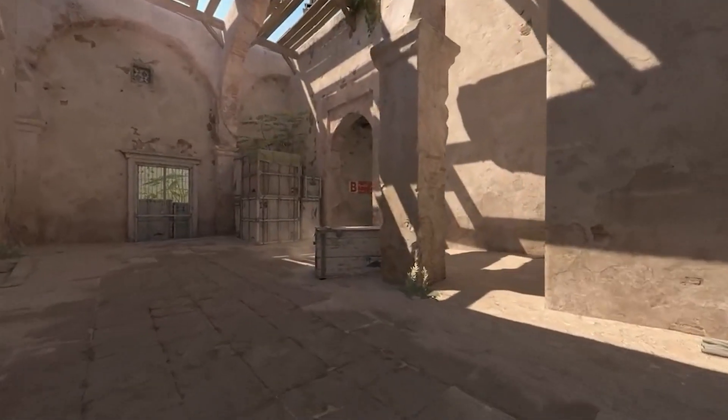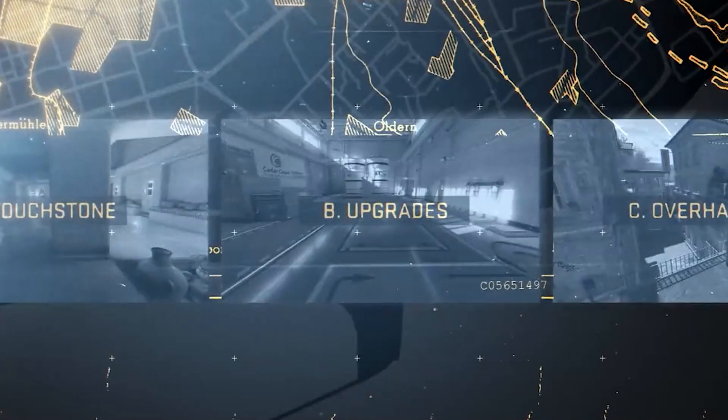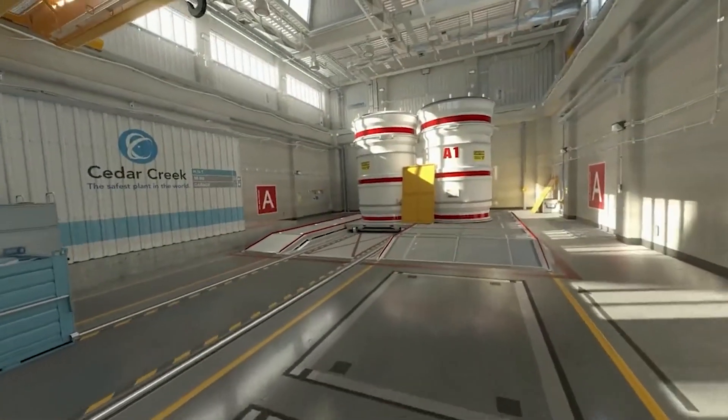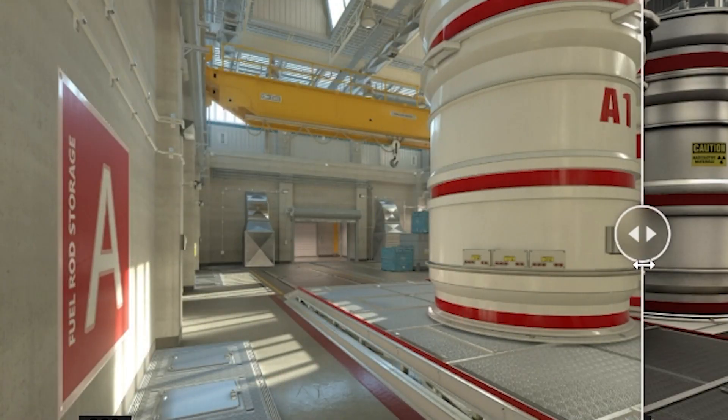The first style is Touchstone — maps that haven't been changed except for the lighting, which has been updated to Source 2 lighting. Style two is upgraded maps, which use the new Source 2 lighting engine, texture engine, and overall reflection engine, making maps look way better, more reflective, and more new. The only concern is whether these maps will be harder to run.